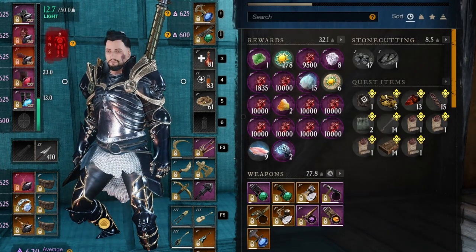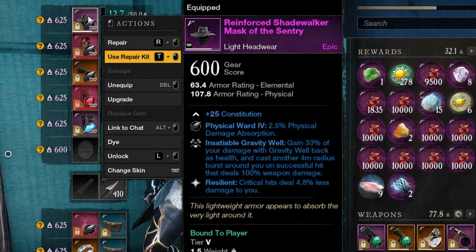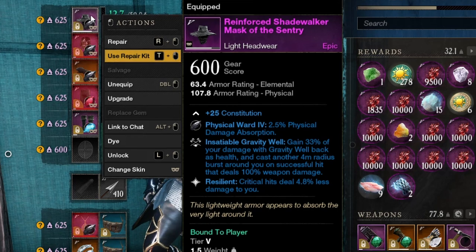For my headpiece I run Inescapable Gravity Well — this perk is really good for executing enemies. You'll gain 33% of your gravity well damage back as health, and you'll cast an additional 4-meter radius burst around you, so even if you miss your gravity well you'll still do damage. Plus resilient, which is a must-have.